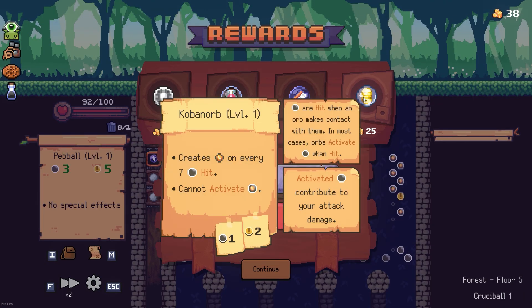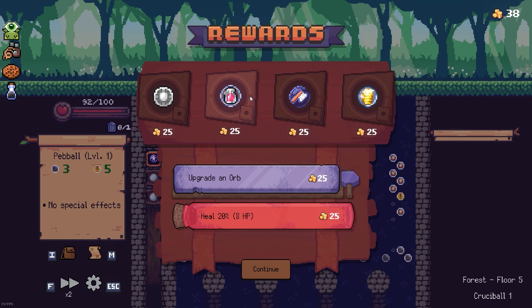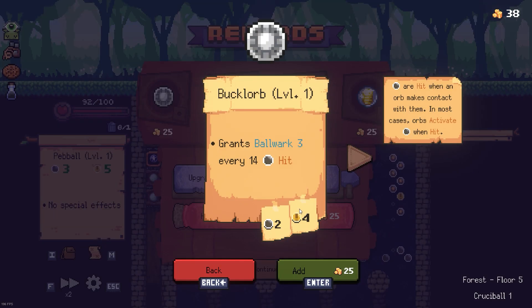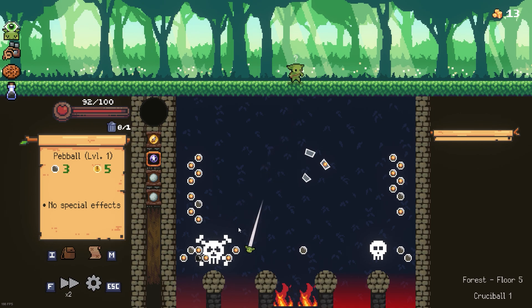Carbon orb creates something on every seven hits - cannot activate. Extraordinary. It deals damage that cannot be modified - weird. Splatter orb applies rubber slime to every five pegs hit. Rubber slime pegs are extra bouncy and durable. Against a bulwark tree area - maybe I should try this one. Some shield sounds good.